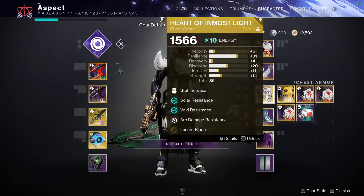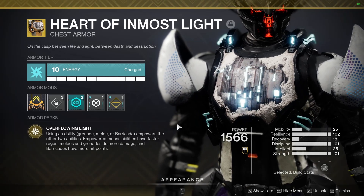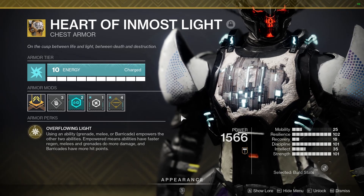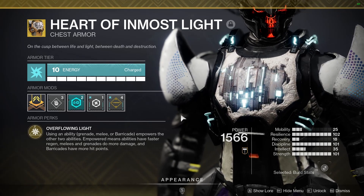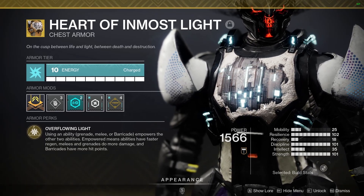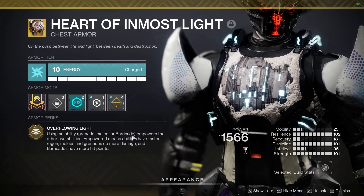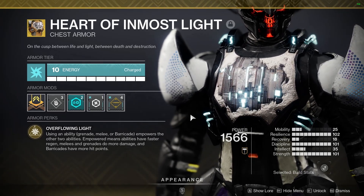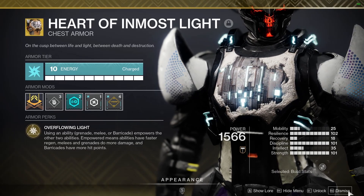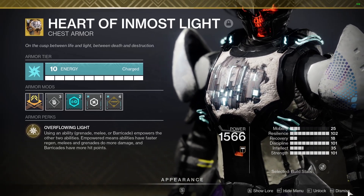Now getting into the exotic we're pairing with it — we are going to be pairing with Heart of Inmost Light, because a lot of the stuff that we can use to aid Heart Shadow in DPS is based around our abilities. So I wanted my abilities back as fast as possible to buff Heart Shadow as much as possible. What this does is when I use any of my abilities it will empower the other two — more damage, faster regen, or barricades with more hit points so they last longer.